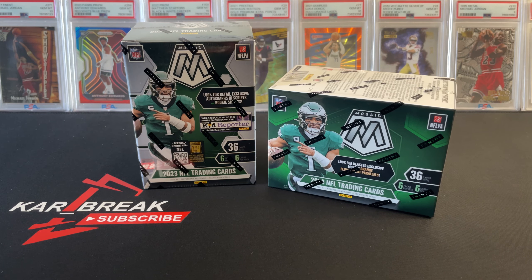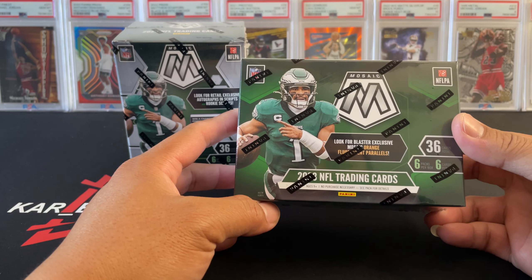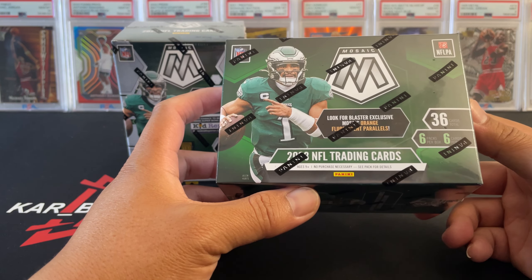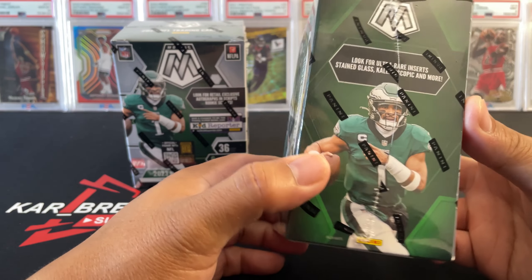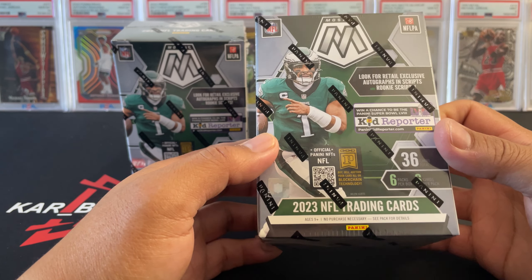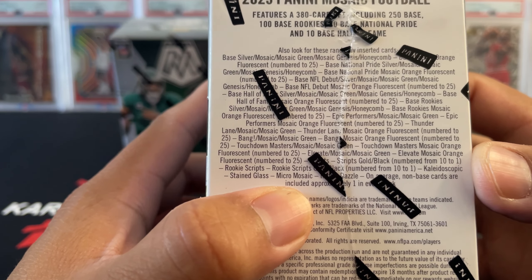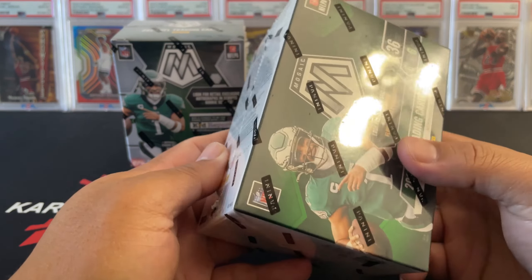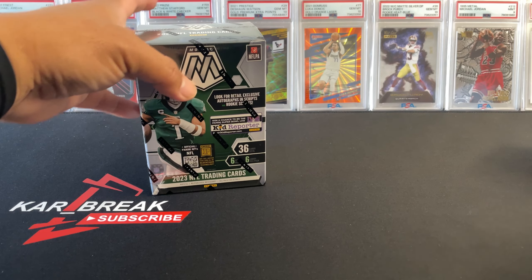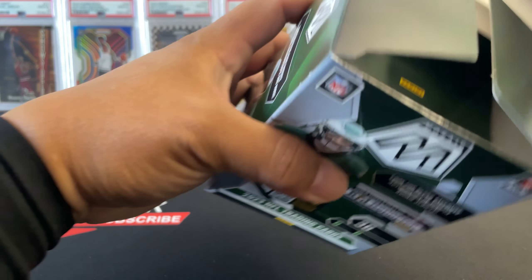What's going on everyone, welcome back to the channel. In today's video we will be breaking two boxes of 2023 Mosaic blaster boxes. This set's got Jalen Hurts on the cover. There are 36 cards total, six packs per box and six cards per pack. We're looking for the autos, stained glass genesis, micro mosaic, signaling card razzle dazzle, and orange parallels numbered to 225. We got two boxes here, let's start breaking.